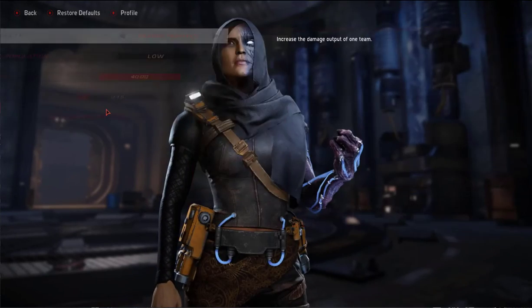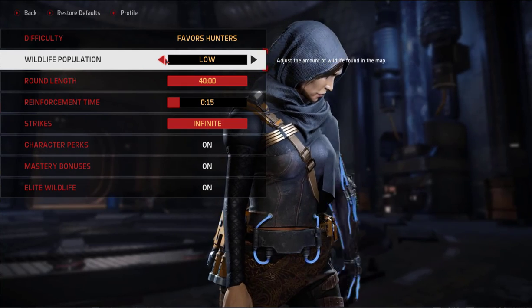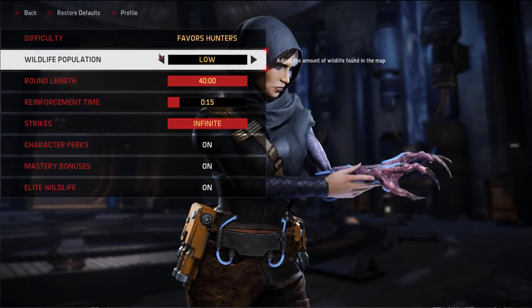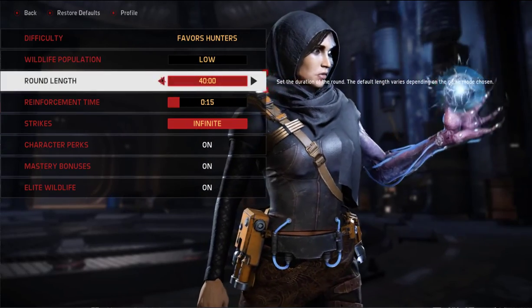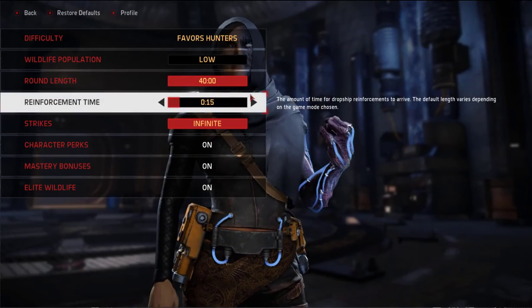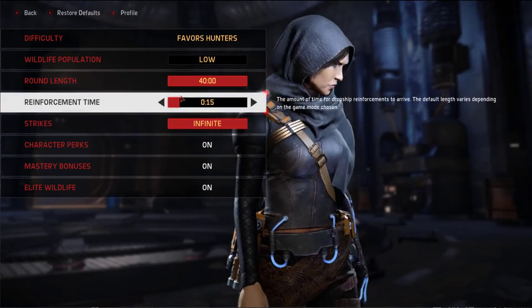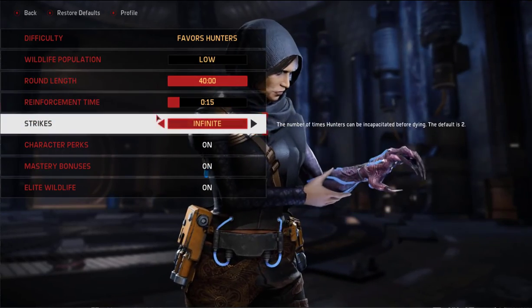For extras, this is very important. You're going to want wildlife population on low so that the monster can't eat as quickly and evolve. Set the round length to 40 minutes — you can make it shorter if you want, but 40 gives you maximum viewing time outside the map. Set reinforcement time to 15 seconds and sharks to infinite, because you'll probably die a lot.